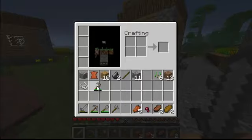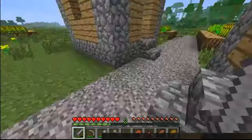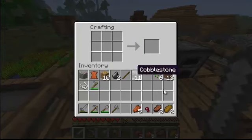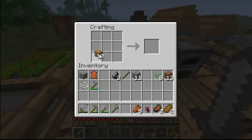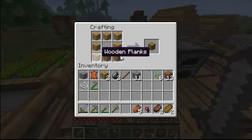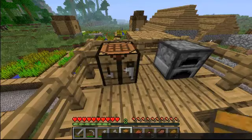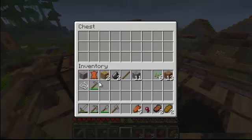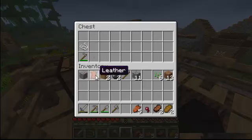I ran out of torches on my way around, so what I want to do is go cave exploring to get some more coal. Before I do this, I want to store away some of my items, and that is done by making a chest. A chest is basically the same shape you make a furnace, except out of wood — you make a square. That gives you a chest. You put it in your hand and right-click on the block where you want to place it. You can right-click it and it opens, giving you inventory space. I usually organize mine with tools on the bottom, items in the middle, and blocks on the top.